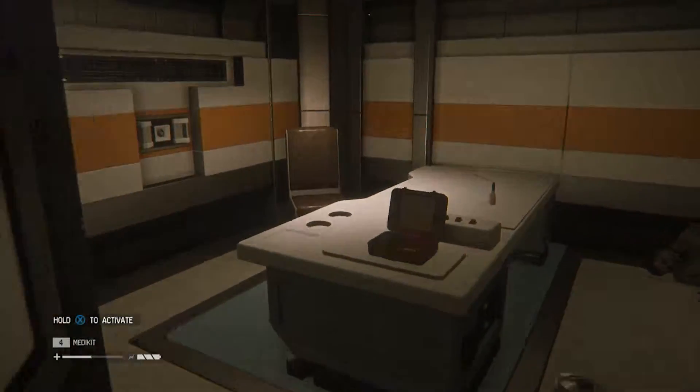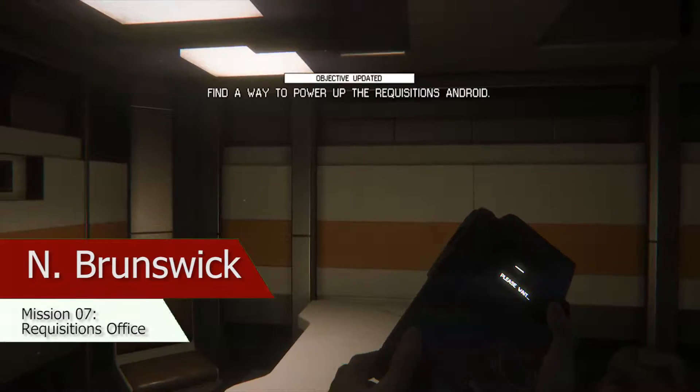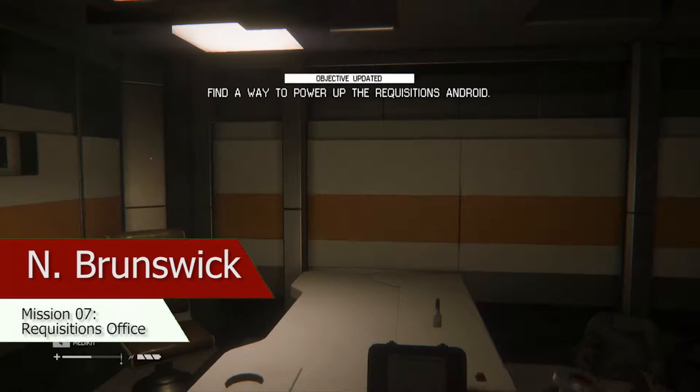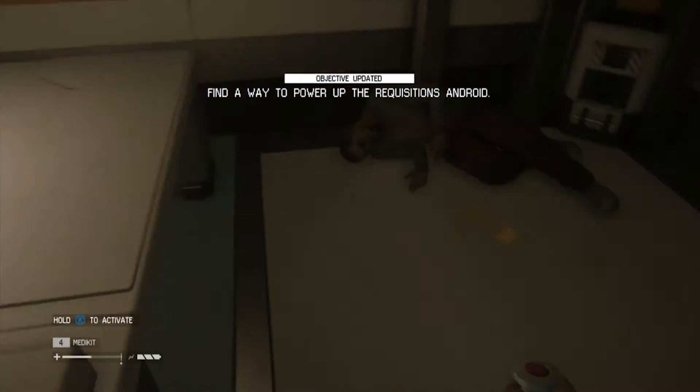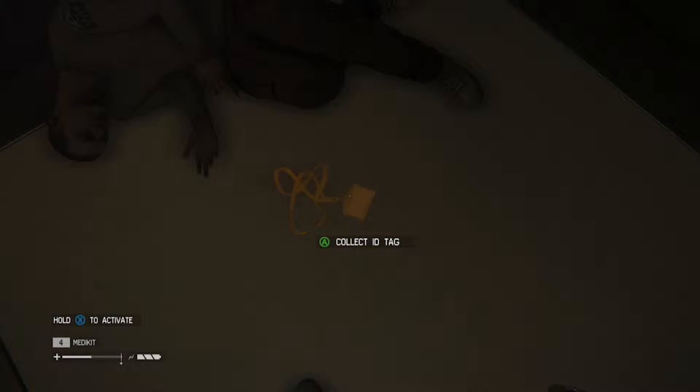The next one is gonna be N Brunswick. You'll find him in the same room where you find the requisition droid. Look in front of the body laying against the wall, which is right there.